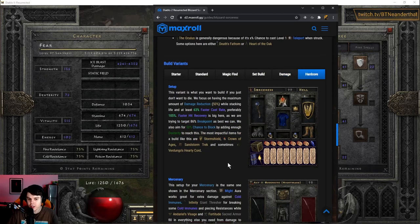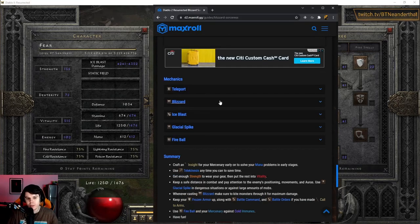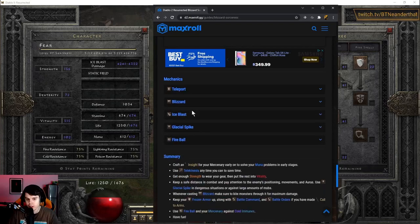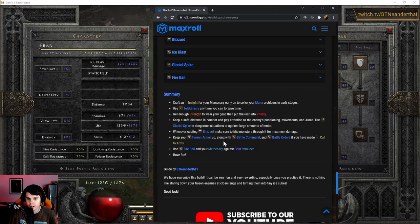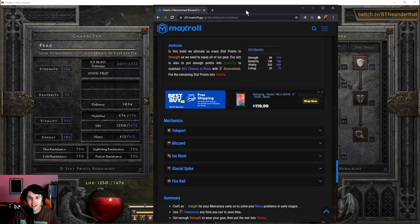We already covered the Hardcore section — slap on a Storm Shield, maybe a Crown of Ages, call it a day. Then there are Mechanics in the guide you can look at — how Teleport works, how Blizzard works, all those details. There's a summary at the end, and eventually this YouTube video will be linked right there in the guide.